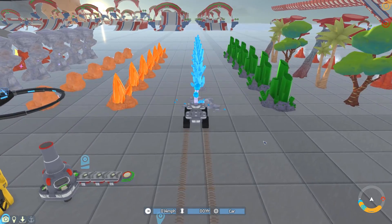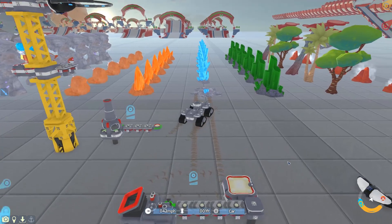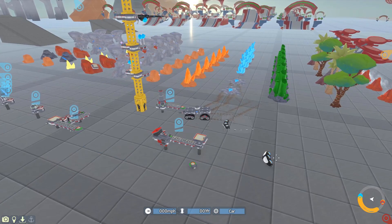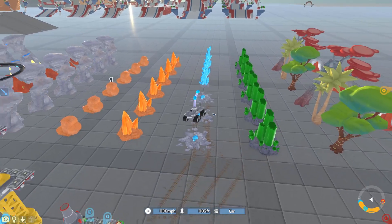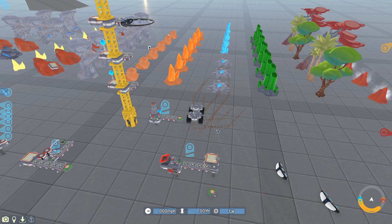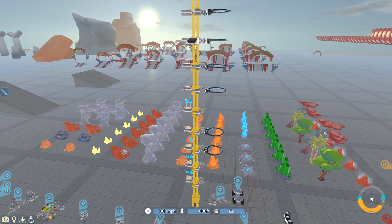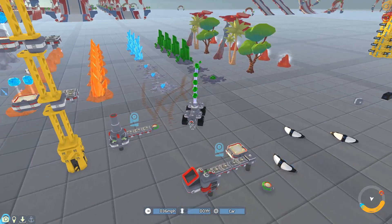Testing it out - interesting, the receiver grabbed it instantly. The resources keep getting grabbed immediately, which could actually be really useful. Interestingly, it looks like the resources skipped two air receivers. I find that kind of interesting that it skipped multiple air receivers.